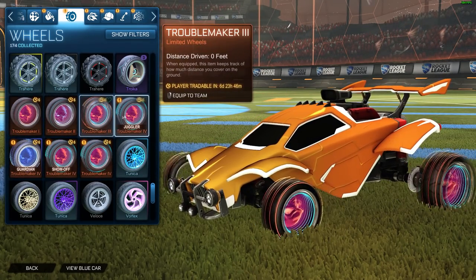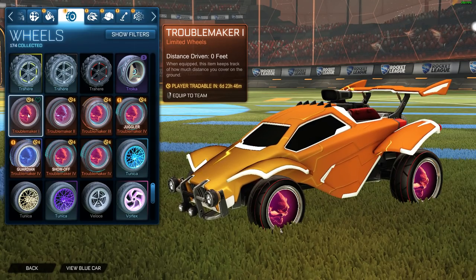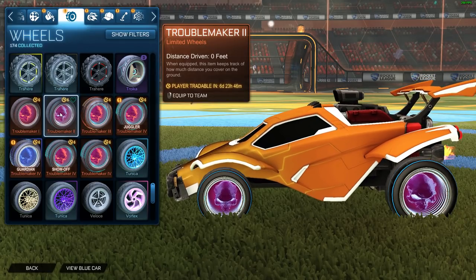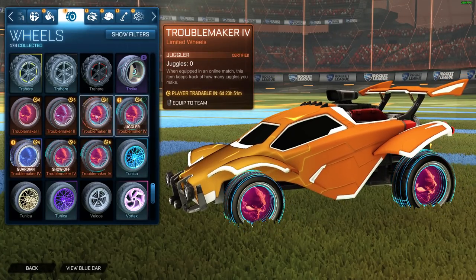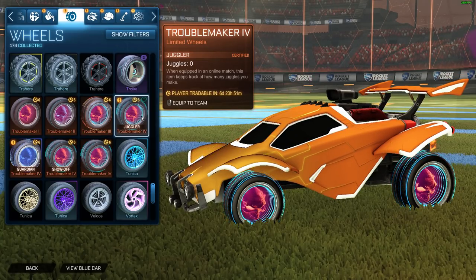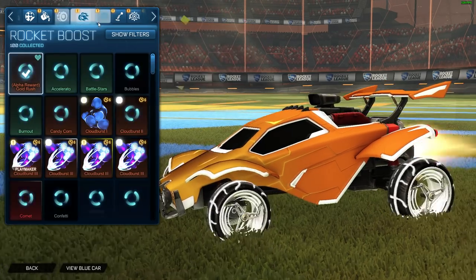So let's see the normal Troublemaker ones. Tier 1, 2, 3 — you can see the tiers in the treads, the tire treads. So this one doesn't have much, but this one — ooh, you got some lines there. And this one on the tires — ooh, it's got some spinnies. It looks like the lines on the tires just become more graphically detailed. I only got one of these painted so it's just the cobalt, which does look pretty sick, will not lie.